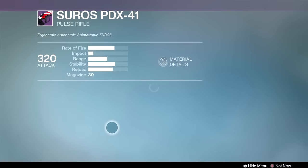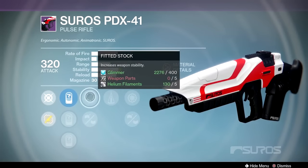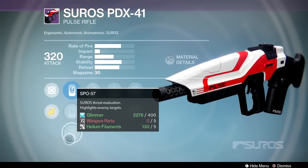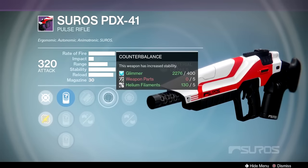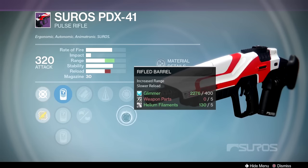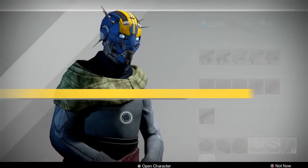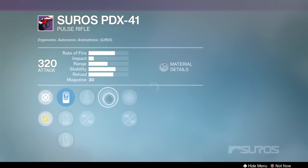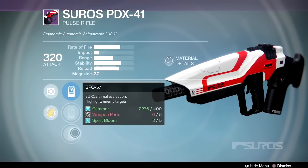We've got the PDX-41 — this is one of my favorite guns, I've liked it for so long, and we've got some pretty good options. That one's very nice. It has the 57 scope which I like. It doesn't have the 28, but we've got fitted stock, casket mag, counterbalance which is nice, snapshot which is nice, and rifle barrel — which on pulse rifles is not necessarily necessary, but it's still good. I'm liking that option, that one's solid. Next we have perfect balance, oiled frame, reinforced barrel and snapshot. This is not as good as the first one, so I would just pass right on by that one.